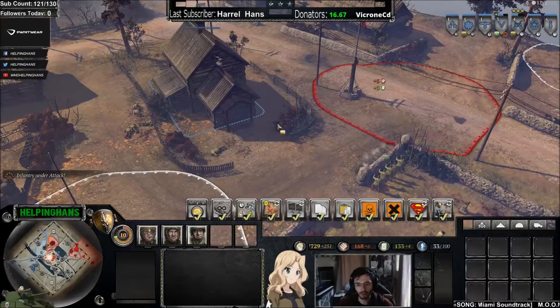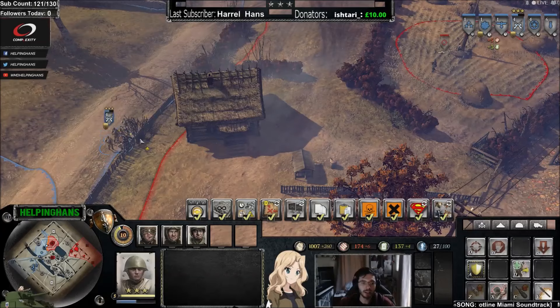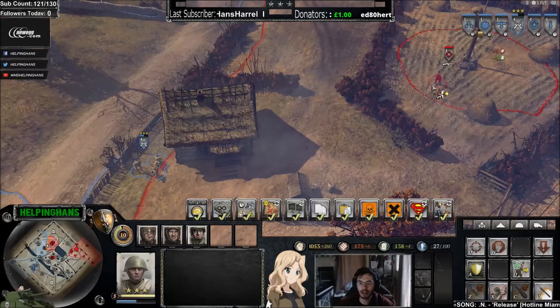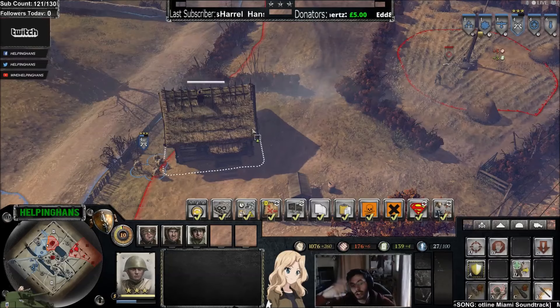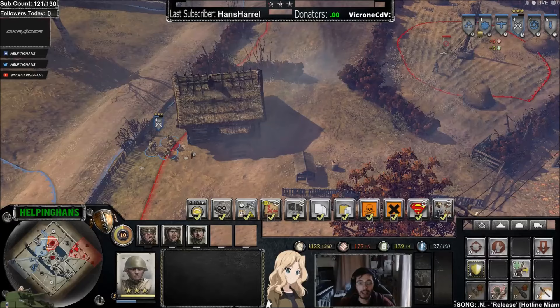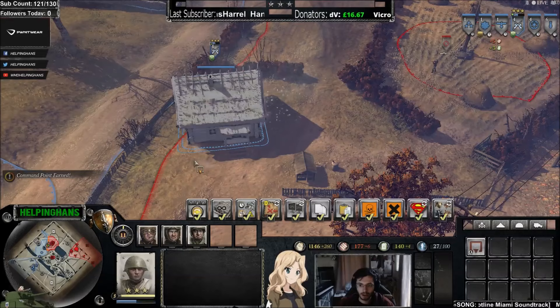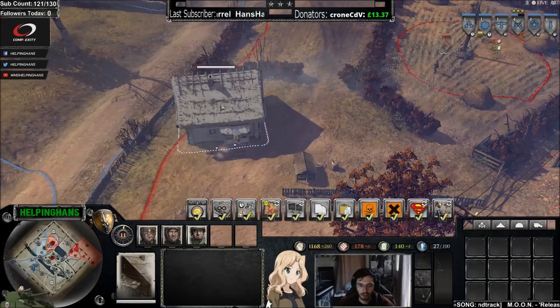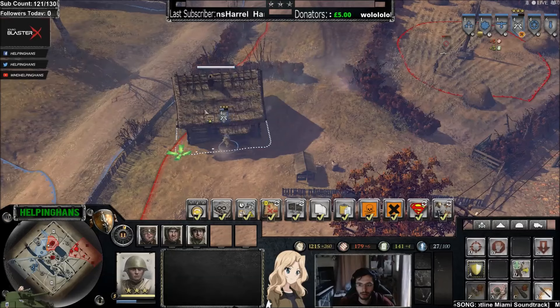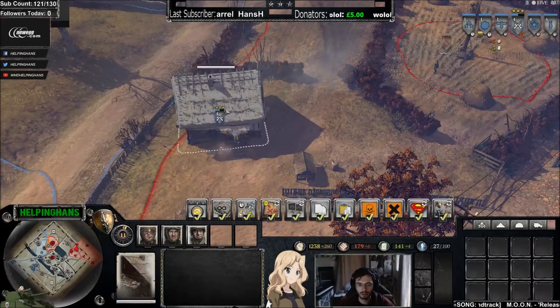Moving on to dealing with snipers while near a building: here's a conscript squad with an enemy sniper nearby. We keep jumping in and out of the house to get shots off. The sniper takes time to go prone and aim, so by the time he's done that, you'd have been out already. Quick micro is required: get in the house, press Tab, then right-click to exit as soon as you see the sniper go prone. And we've killed the sniper before it even took a shot.